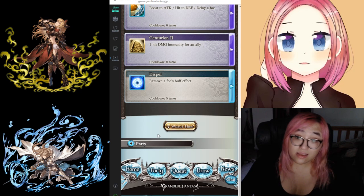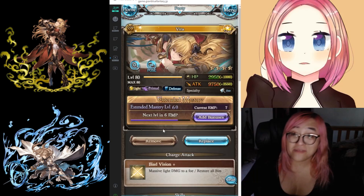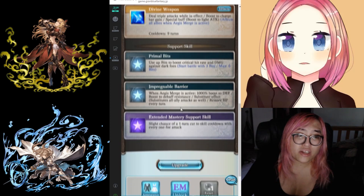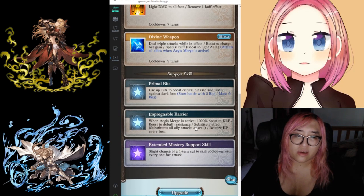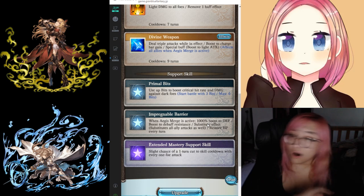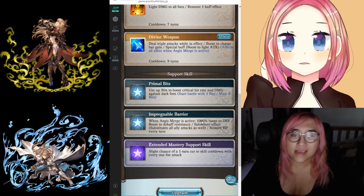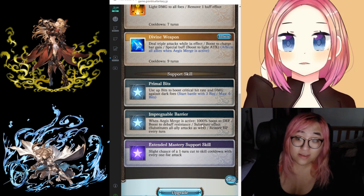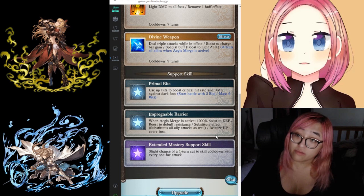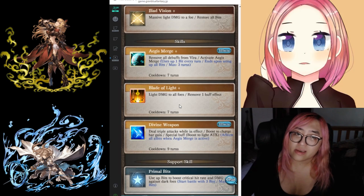Similarly, characters with defensive abilities that aren't damage cuts can be important. Granvira is a great example — when she has Aegis Merge active, she substitutes herself for an ally that's going to be hit by a single-target effect, or for all allies if it's a multi-ally attack. She also gives herself a 1000% defense boost when she soaks that hit, so she'll probably survive it. She can basically tank really big hits for your team. Not necessary for every fight, but there are a lot of fights where that ability is going to save your life.